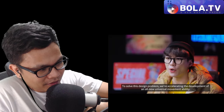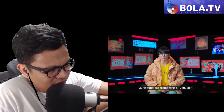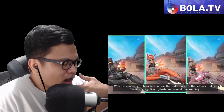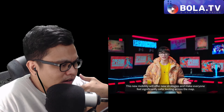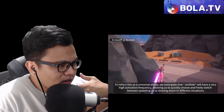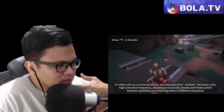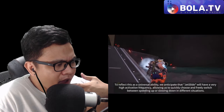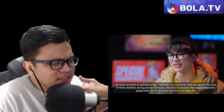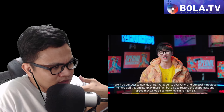They identified the problem. To solve this design problem, they're accelerating the development of an all-new universal movement ability. Their internal codename for it is called Jet Slide. With this new design, characters can use the performance of a jetpack to slide, achieving significantly faster movements than running. This new mobility will offer new strategies and make everyone feel significantly safer looting across the map.